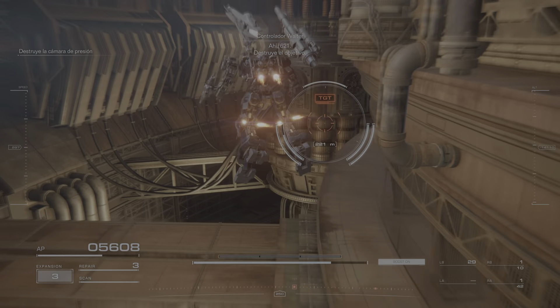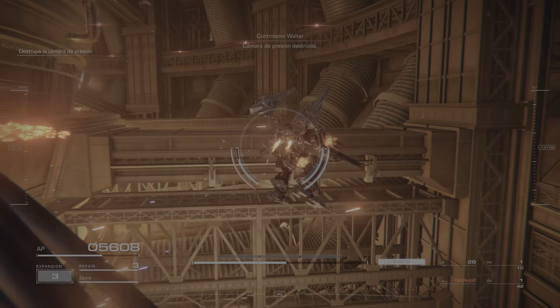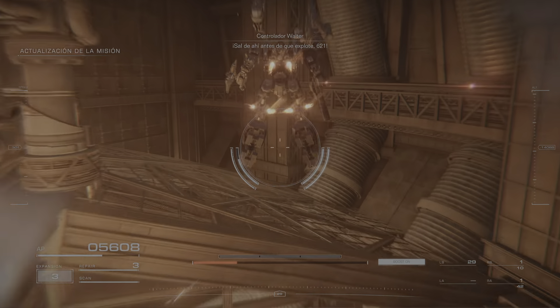There, 6-2-1. Destroy the target. The pressure chamber destroyed. Get out of there before it explodes, 6-2-1.